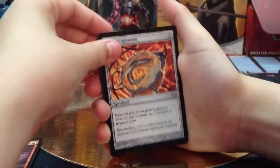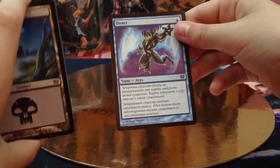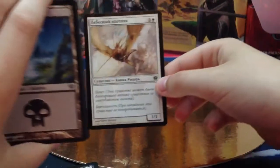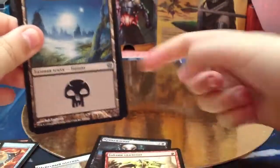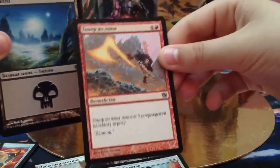Dragon's Claw. Elemental Dude. Swamp. Flying — the card's name is Flying. Gravedigger. Otkas. Random cards. Dummy All. Lava Axe.